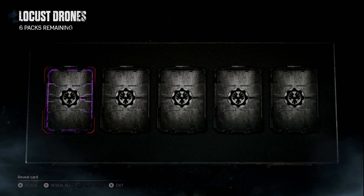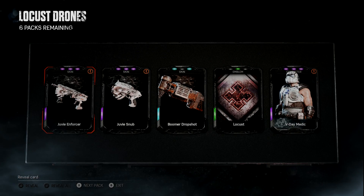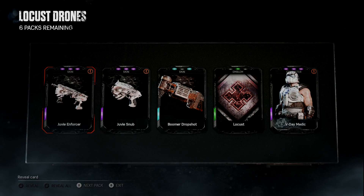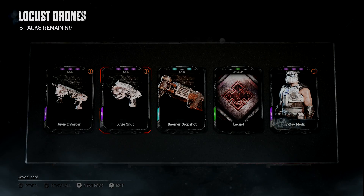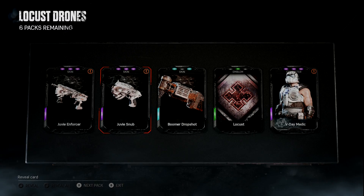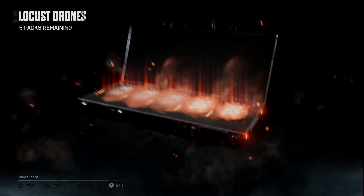I cannot wait to get into some of this gameplay with these new characters. There are three epics out of that pack — I'm fine with that. Got a V-Day Medic — I've actually wanted him. I like the look, I like the white armor. Pretty dope. We've got the Juvie Enforcer, Juvie Snub. Hopefully we can complete that Juvie weapon skin collection. We're only four packs in and we've already got one Drone and two Grenadiers. That's insane.